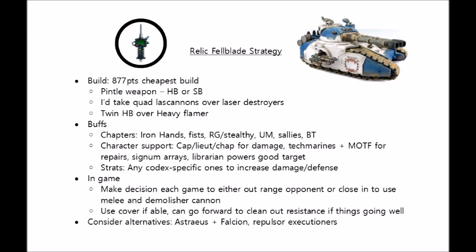This guy will absolutely love a bit of character support — when you're applying a buff to a huge unit, you get more value out of it than elsewhere generally. Chapter Masters to give it full re-rolls to hit will keep it accurate, Lieutenants for re-rolling wounds will also buff damage, and Chaplains, particularly with the +1 to hit litany, will have very good value here. I think a good choice is the Techmarine with Master of Machines, who is the Master of the Forge from the new Faith and Fury book, as he could give it a 2+ ballistic skill and also pile on an extra 3 wounds in repairs each turn.